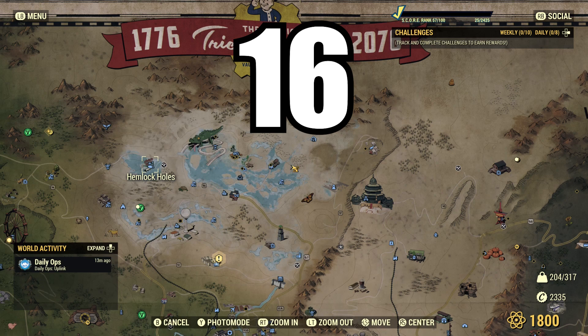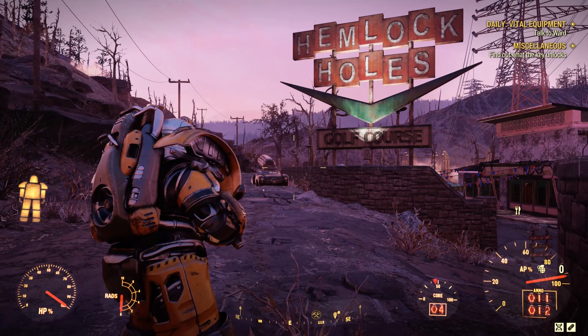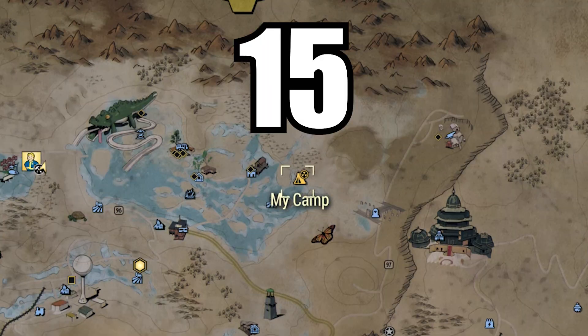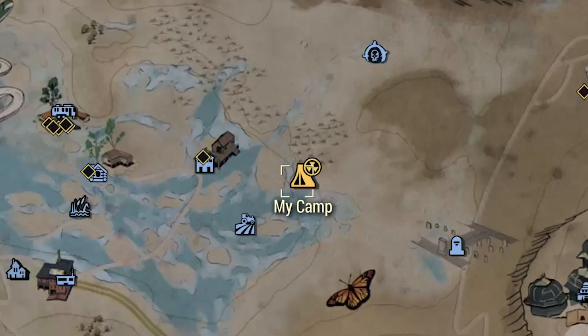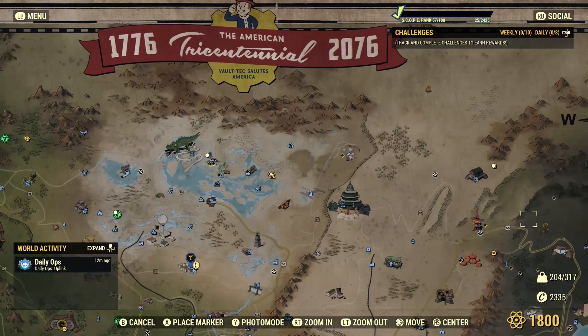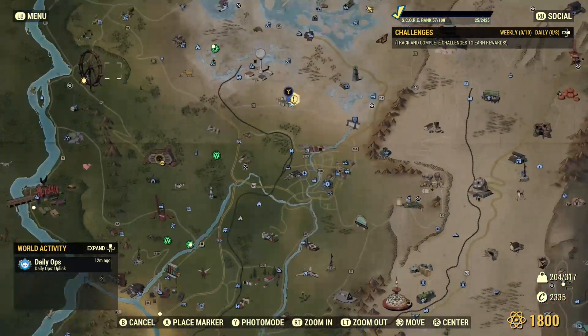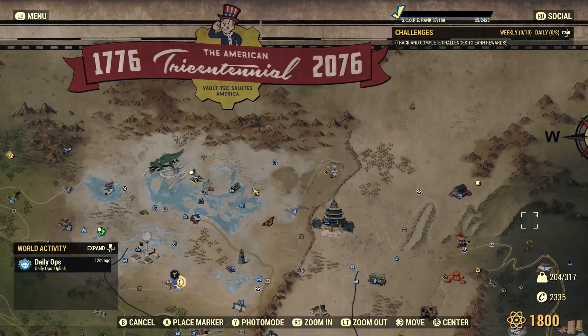Fast traveling with your armor on is a good idea as you have no idea where you're going to fall. For free fast traveling, use your Camp, Vault 76, and Workshops spread out around the map as far as possible. To save money on long distance travel, take advantage of these free travel points.